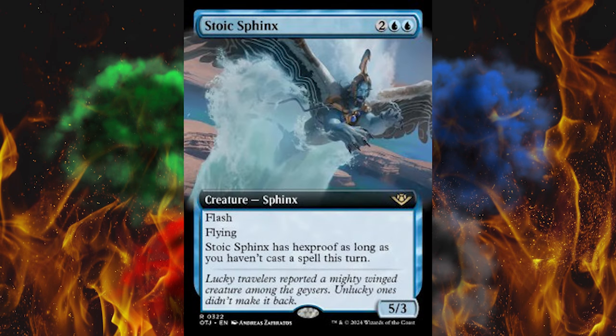Next up, Stoic Sphinx — which looks suspiciously like Keanu Reeves. It's a 4-cost double blue, 5/3 creature Sphinx with flash and flying. It has hexproof as long as you haven't cast a spell this turn. Not a bad Sphinx, actually — very basic and playable for once. It's about damn time. Probably a reprint.